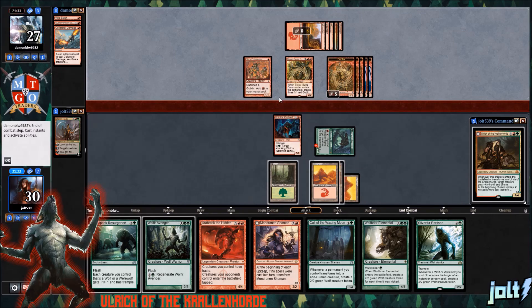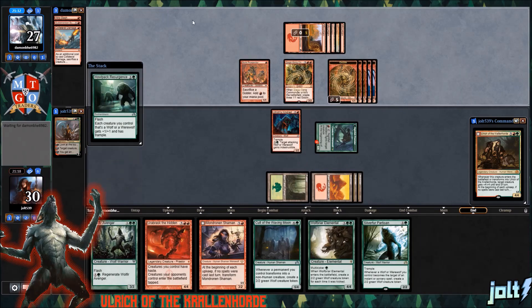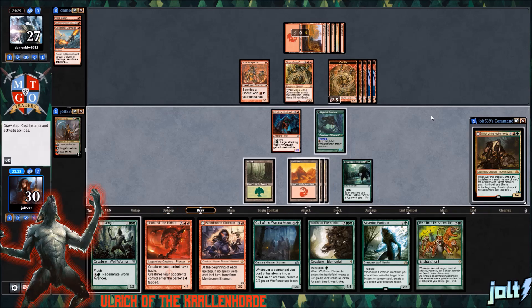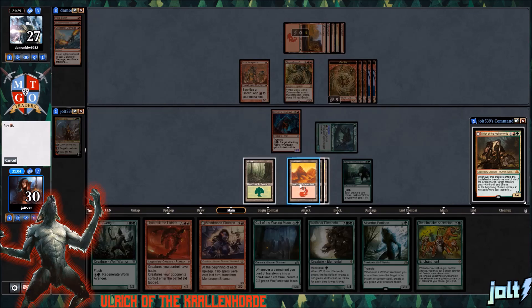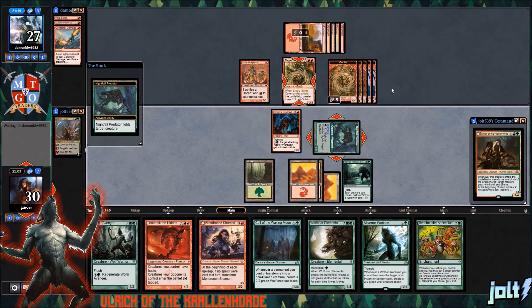Let's see if they're going to swing in with any creatures — it'll just be the Skirk Prospector. Let's go flash in the Halpac Resurgence — it's going to get plus one, plus one and Trample. The draw for the turn is Beastmaster Ascension. Let's force the Siege Gang Commander play — if they want to sacrifice the board state to keep this off the battlefield, at least we get rid of that so we don't have to play around that two mana, two damage target creature player the whole game.